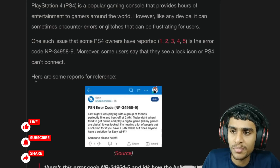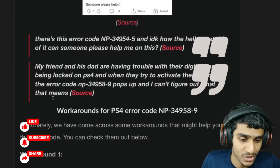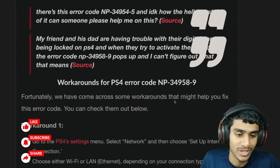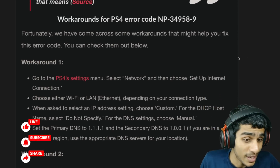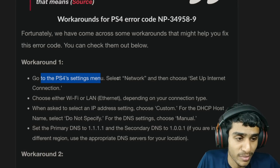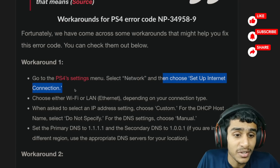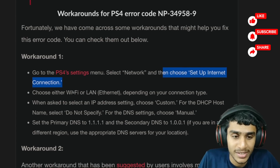Cannot connect to servers, verify the license, and restoring licenses is not working either. So what can we really do? I've come across some workarounds that might help fix this error. Workaround one: go to your PlayStation 4 settings menu, head over to the Network tab, and then choose 'Setup Internet Connection.'